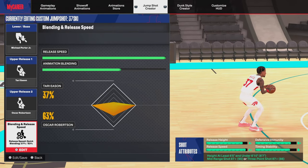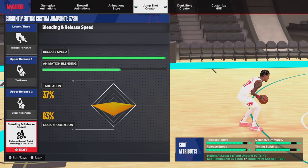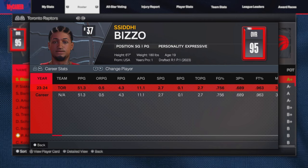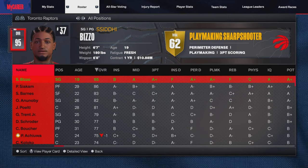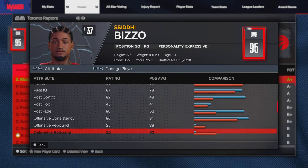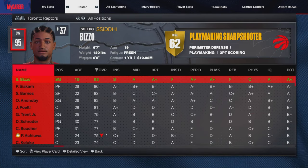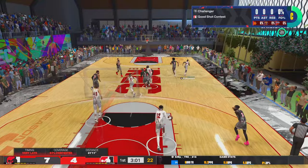For my jump shot I'm using Michael Porter Junior, target Easton, Oscar Robertson. 62 badges — I didn't even realize that. Going down to my OC on the play, I got a 96 offensive consistency, but I haven't maxed out my close shot yet. Once I put my close shot up it'd probably be a 97 or 98. And with that, let's get straight into the gameplay.